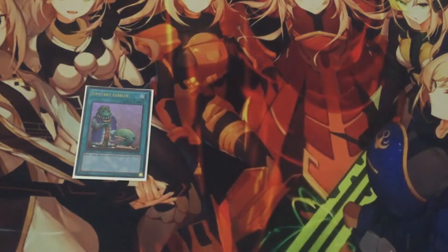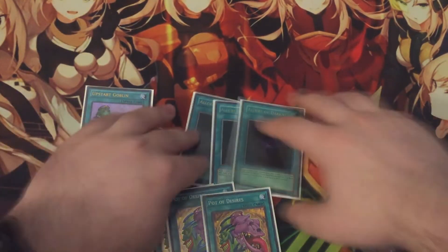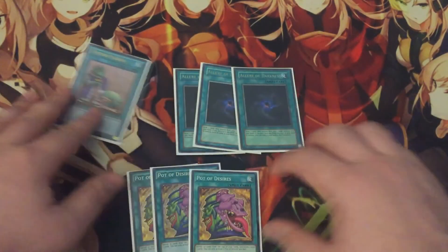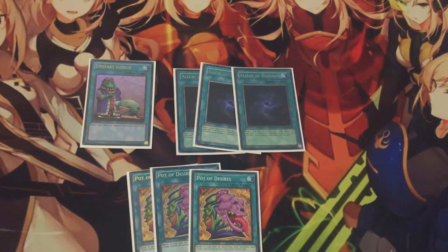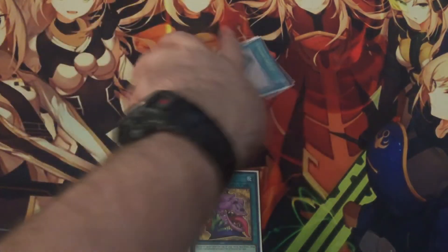For draw cards, we have one Upstart Goblin, three copies of Allure of Darkness, and three copies of Pot of Desires. It's unfortunate that Allure of Darkness did get limited on the last list — now that it's limited, you really can't afford to play it since you only have about a 12% chance to open it. But this draw engine is basically the heart of the deck. When it gets going and thins out your deck to get through your engine pieces, that's when the deck really, really shines.